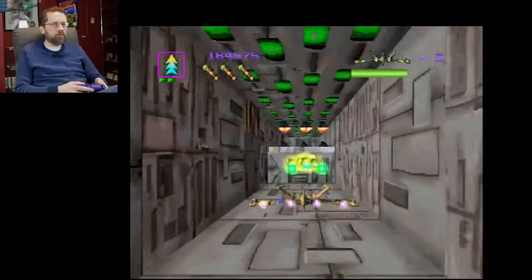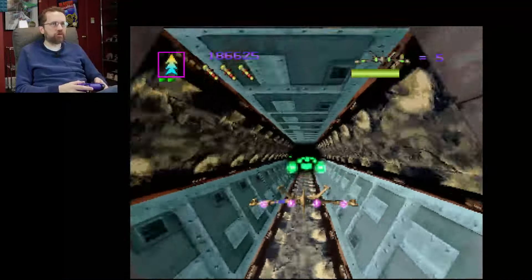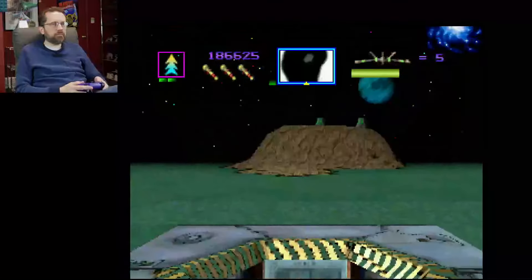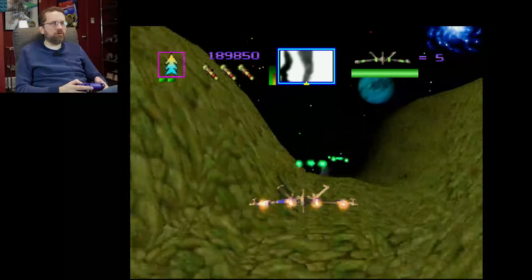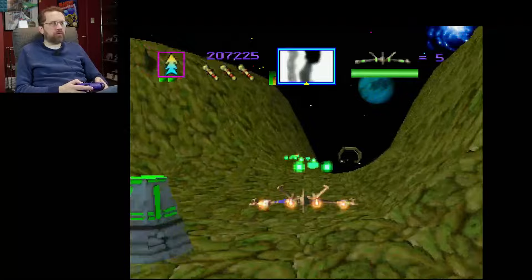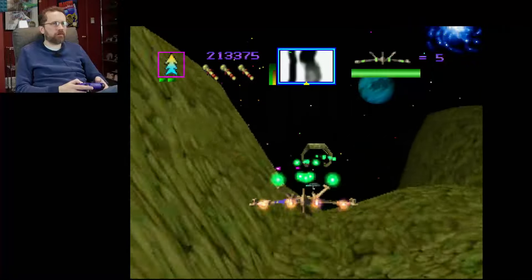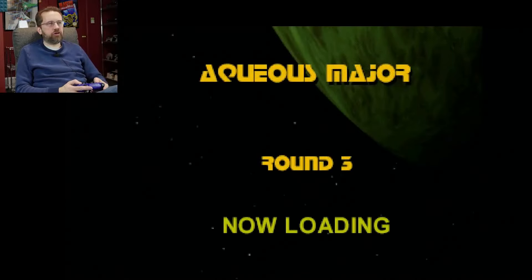I'm going to go slowly here because there's a lot of stuff to wreck into. If you wreck into these walls, you lose your shield health really fast. To power up my weapon, I have to go over the weapon icon three different times. Each weapon has its own icon — if you go over the same icon three times, you upgrade it to the highest level. The trick is to keep getting the same weapon over and over. I have trouble memorizing the different icons and which weapon is best.